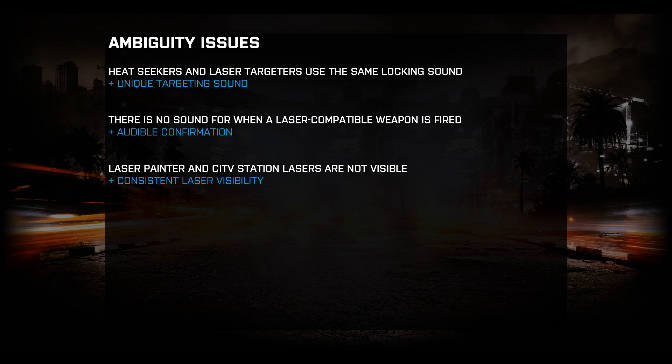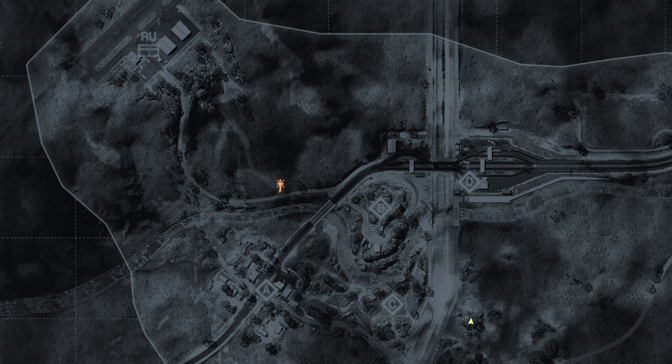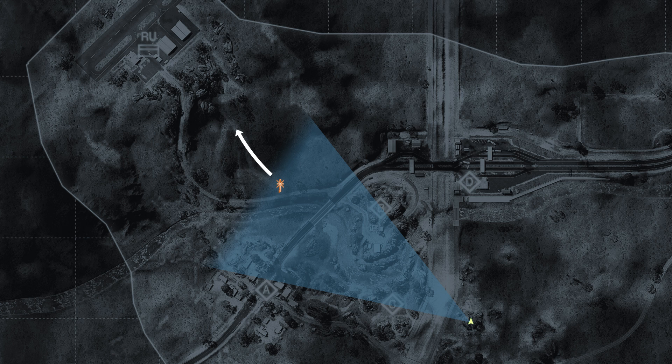Paranoid pilots would never knowingly enter an area with such a powerful threat covering it. Imagine a lone recon sitting on a hill with no Javelin support. He deploys a SOFLAM and targets an enemy helicopter. Now, hearing the laser's unique targeting sound, the pilot has a choice: does he back off and try another angle of attack, or does he call the recon's bluff and move into the fight? Now that's some interesting, unambiguous gameplay.